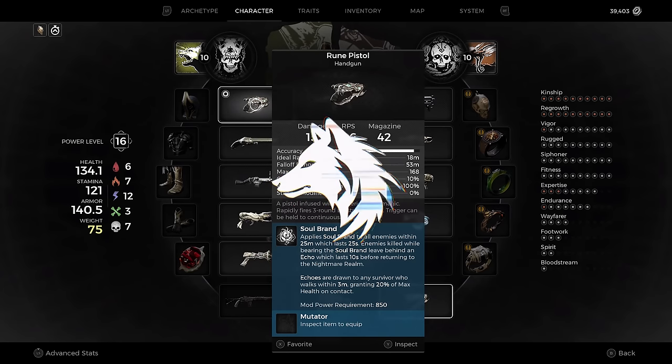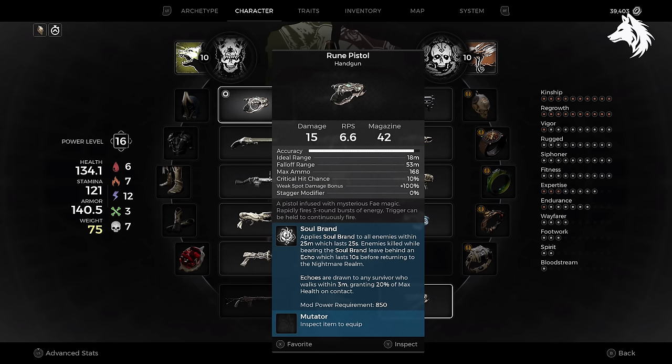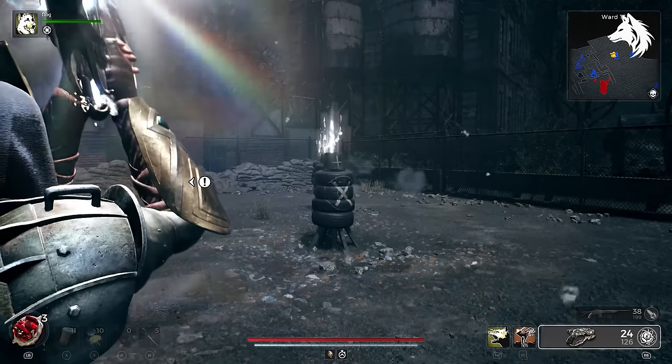Hello guys, welcome back to this final weapons guide for Remnant 2, where I'm going over how to get the toughest weapons to find: the Rune Pistol, Meridian, and a third one that I don't have as it's currently bugged, but I'll show you exactly how to get it — and that is Nightshade.